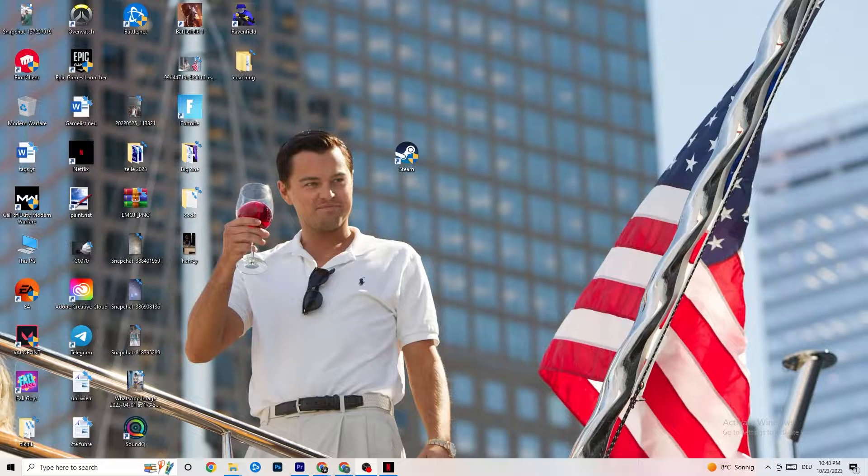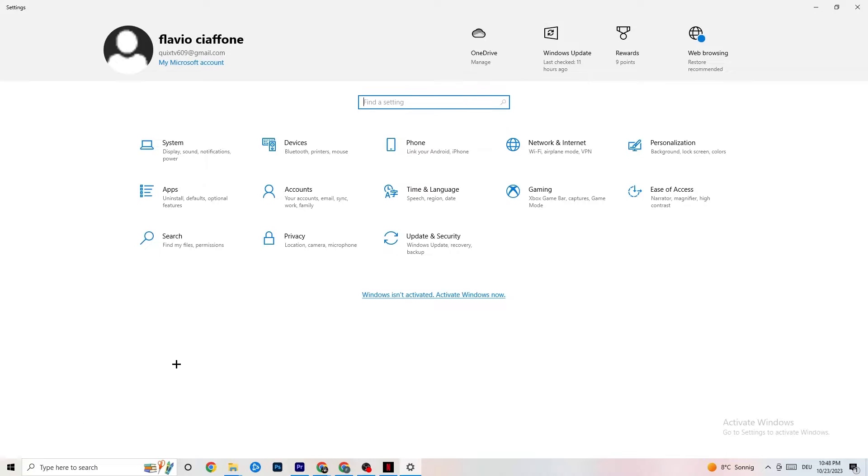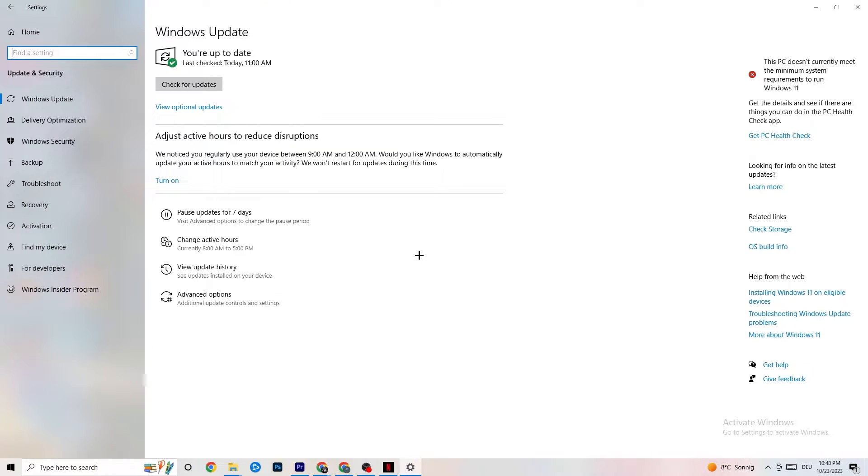The first thing I recommend for everybody is to navigate to the bottom left corner of your screen, click your Windows sign or use the key on your keyboard, click onto Settings, and navigate to Update and Security. It sounds basic, but trust me — keeping your Windows updates and driver updates current will solve 90% of your problems. Check for updates and make sure you're on the latest version.